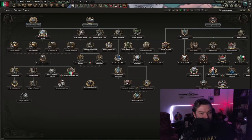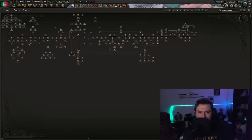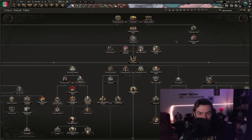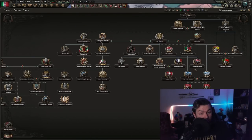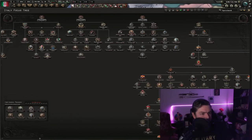What about that focus tree? Look at that — look at how big this is! We got a lot in here. What are we going to do today? I want to have some fun in the Balkans, but first I wonder — is there still a meme-y strat here? Will this work?